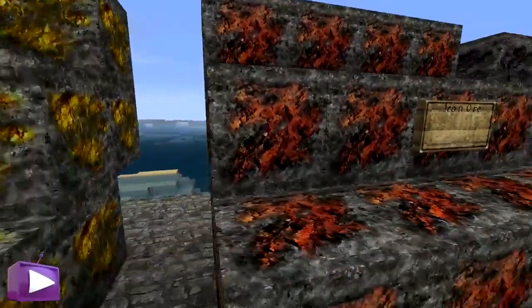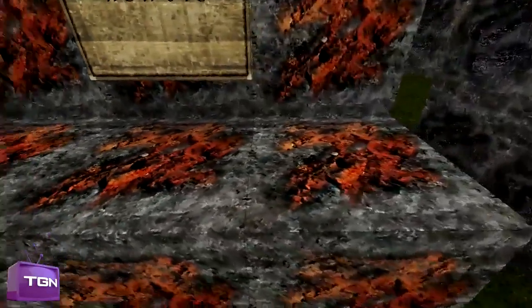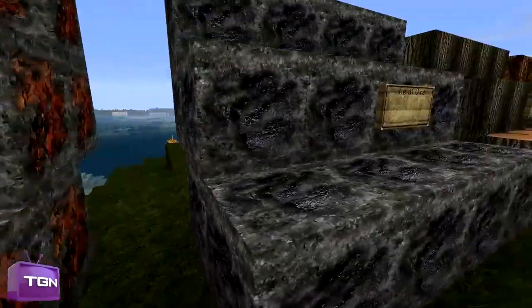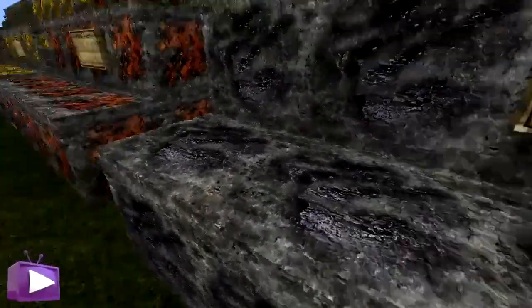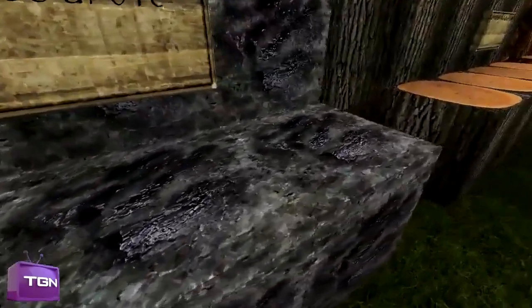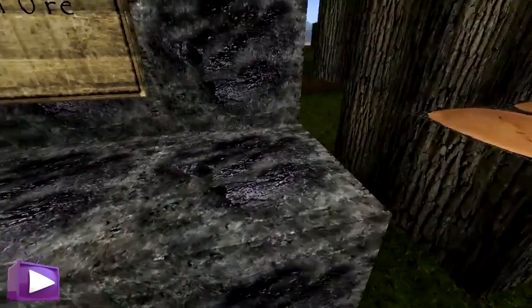Here we have iron ore — nothing really much to say on the ores, to be honest. They're just detailed; it's similar colours but more resolution. You can actually see real detail on them, instead of just squares or rectangles of colour. I do like the coal as well — it looks a bit like the bedrock, but lighter. The coal kind of looks like it's sticking off the block a bit, so that's nice.